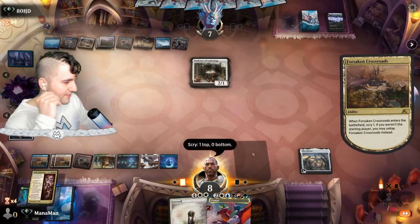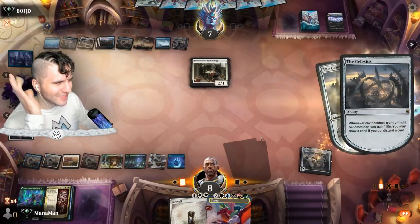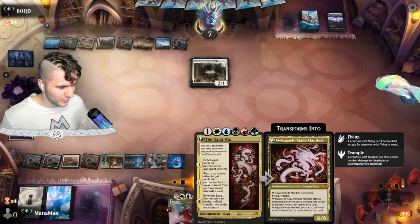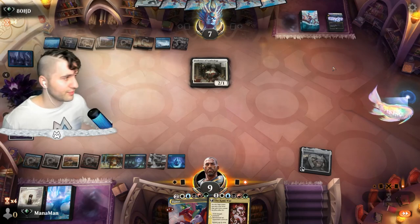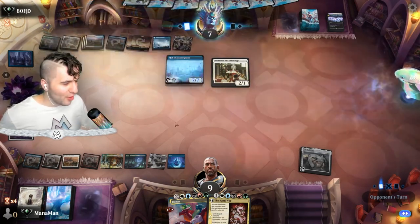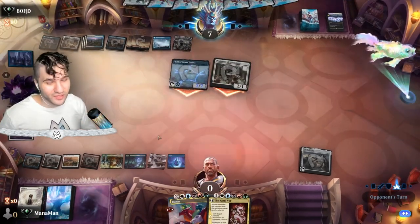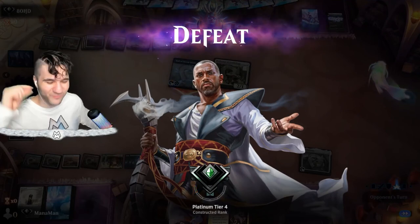We do get the Kami War but we'll have to take that. We just keep Celestus-ing up — is that a word? Take action, get rid of the Farewell. At least with the red Forsaken Crossroads and Celestus we can cast things. Hall of the Storm Giants is going to do it — our Celestus life gain is just out of reach and that's going to be it. I had a fun one though — you saw how close we were. If they didn't have a Devastating Mastery we would have won with the Tiamat. Sorry I couldn't deliver, but that was a really close game.